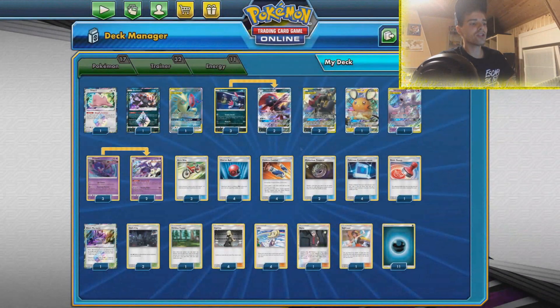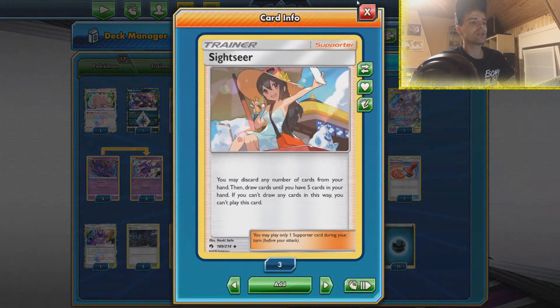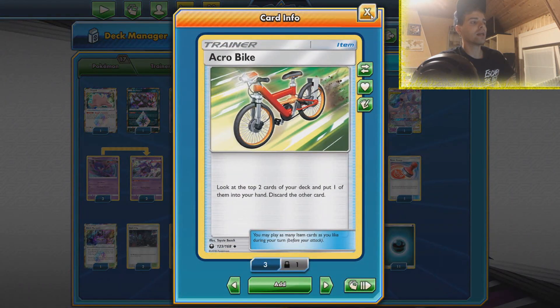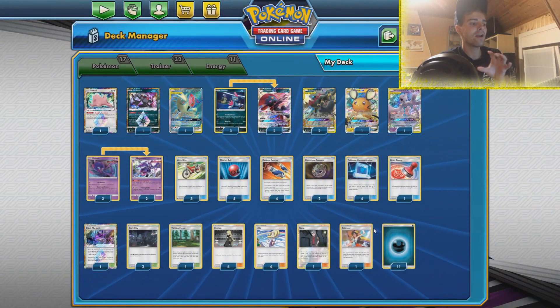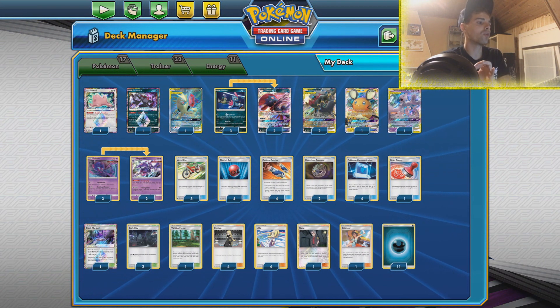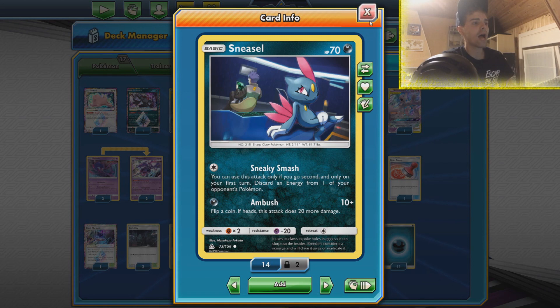One Viridian to get your Darkness energies in the discard pile. There's also Sightseer to do that, and of course Acro Bike which we also play here. Otherwise it's going to be very difficult to get those Darkness energies in the discard pile, except for sometimes retreating your Sneasel manually.